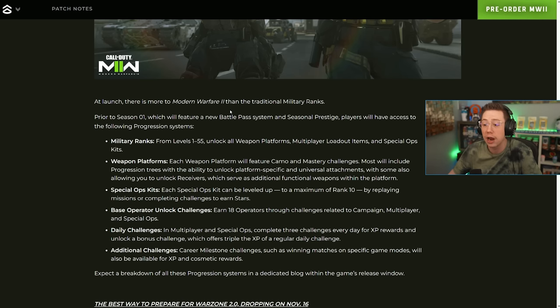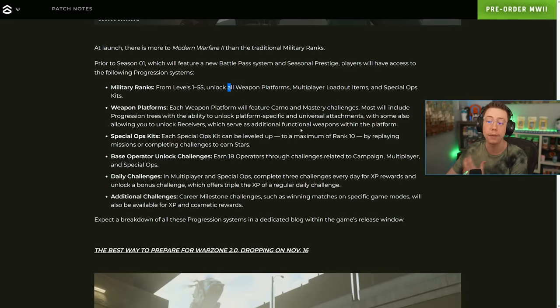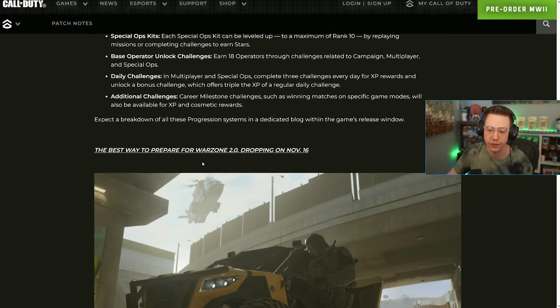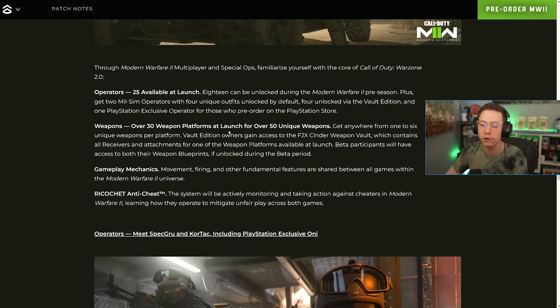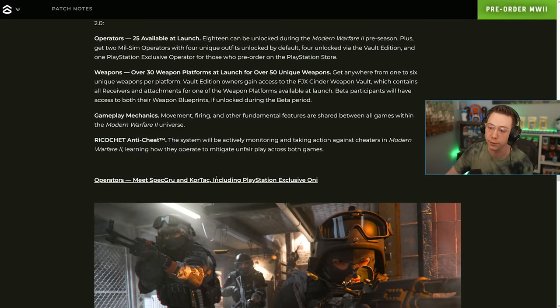At launch there's more to MW2 than traditional military ranks. Prior to Season One, players will have access to military ranks from 1 to 55, weapon platforms with camos, mastery challenges, spec ops kits, and base operator unlock challenges — 18 operators unlockable through challenges in campaign, multiplayer, and spec ops. There are also daily challenges. 25 operators are available at launch: 18 unlockable in the pre-season, two mil-sim operators with four unique outfits, four via the Vault Edition, and one PlayStation-exclusive operator.